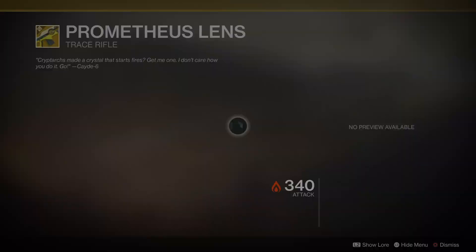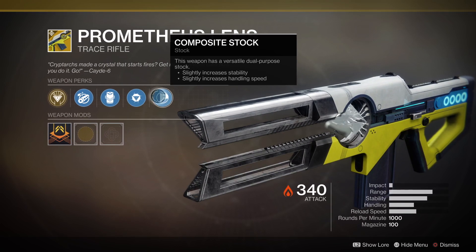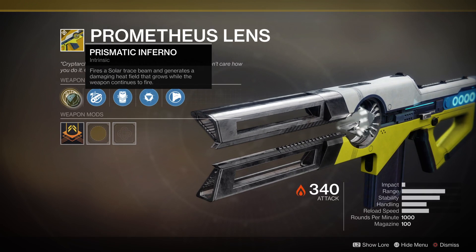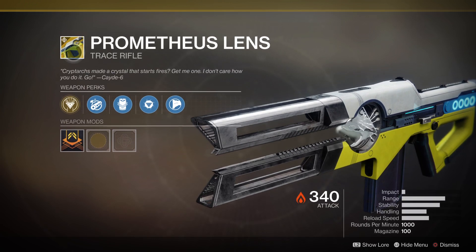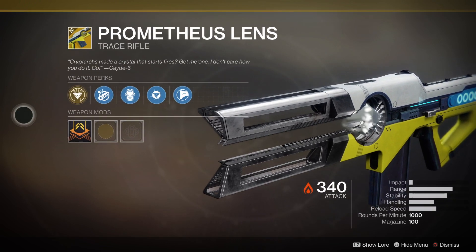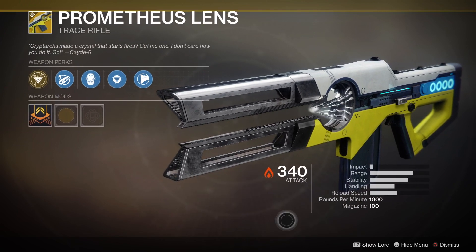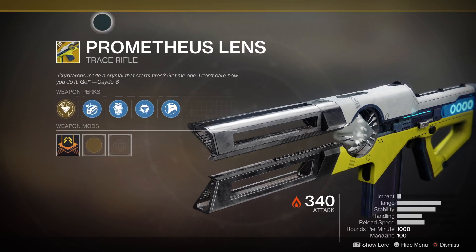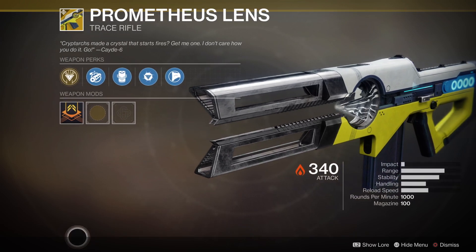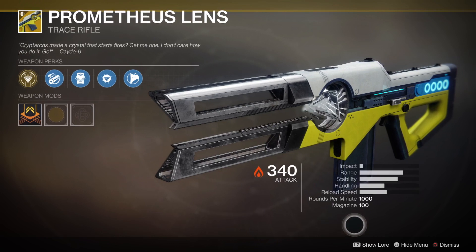The next exotic is Prometheus Lens. It's about the same as before — if you haven't gotten one, go back and get this. They've improved time to kill with Trace Rifles in the new DLC in PvP. Also, if you're trying to finish the collection on PS4, the Void Trace Rifle is coming out in the upcoming DLC.